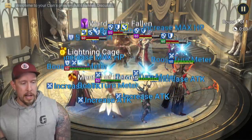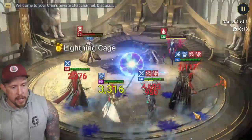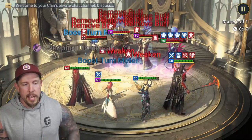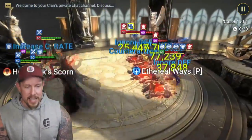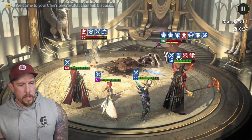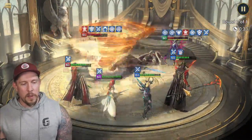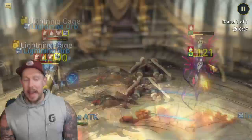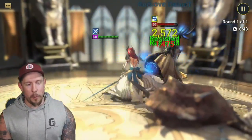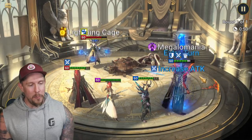Sometimes when the meta zigs you gotta zag. Even against a Stone Skin team you can have success — you get two shots at removing it. We come right back in and remove everything again. Now Duchess's revival isn't up, so it's just a matter of time. With Hefrak, we need someone to die to activate his Scorn. Then we have to poke away at Wither the Crown since she's such a great healer. Hefrak gets the job done.